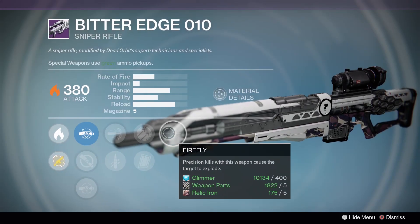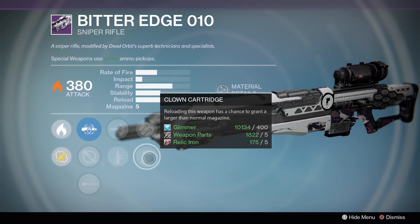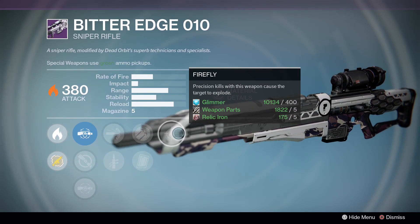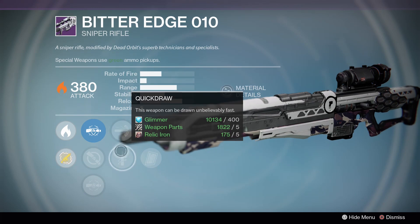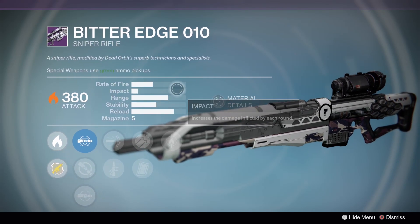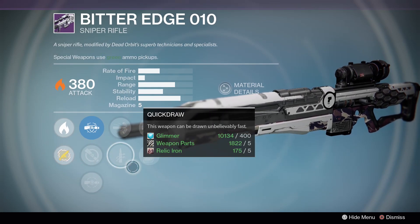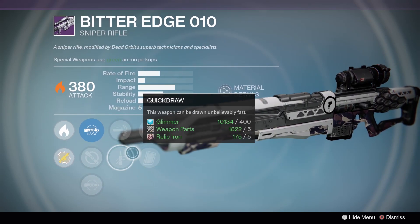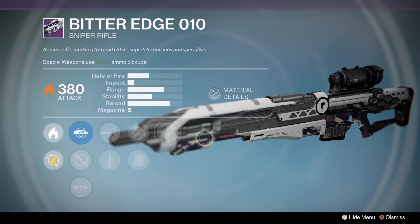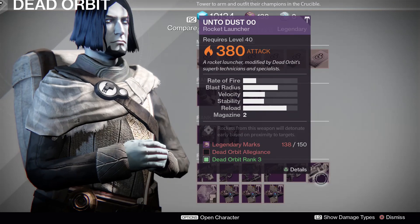The Bitter Edge - much like me in the tower today. Firefly, Hammer Forge, Clown Cartridge, Quick Draw. I don't know what this one's trying to do - it doesn't really have a home. This particular rate of fire and impact combo sniper rifle just doesn't fit in anywhere. Quick Draw, Clown Cartridge, and Firefly - yeah, these are all interesting perks, but none of them are going to give you a singular vision for the weapon.